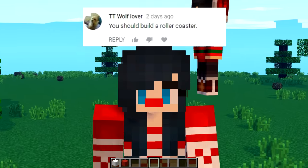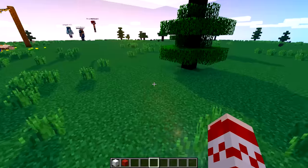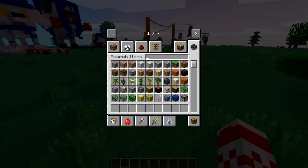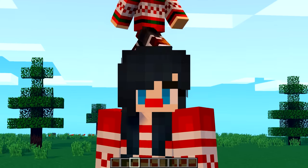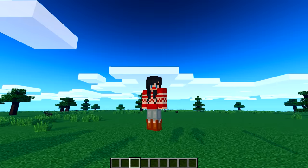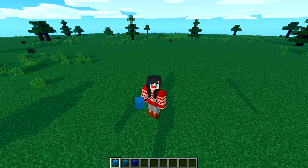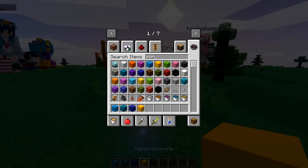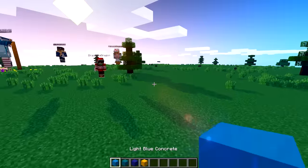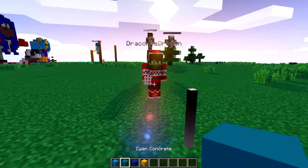The next comment is from TT World Lover — they said you should build a roller coaster! So as a crew, we're going to build the Crew Coaster. This is gonna be the best thing you have ever seen in Minecraft. For the Crew Coaster, let's get concrete — we need blue, blue, and blue. We also need a lineup because the Crew Coaster is gonna be so busy.